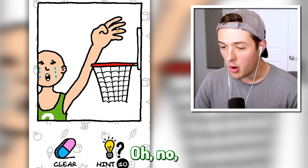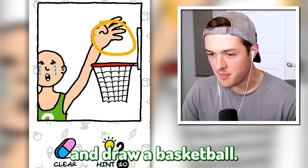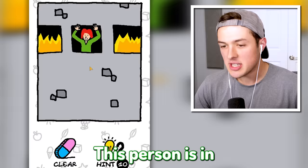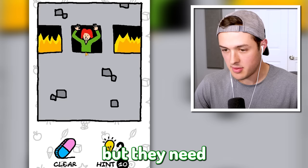I also get hints but I don't think I need it for this one. We're gonna go ahead and draw a basketball - it's kind of like that and like that and like that. That's a basketball! Also, where are his eyeballs?